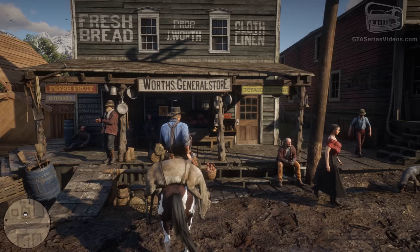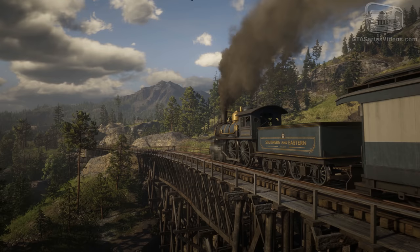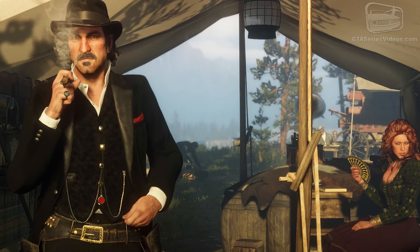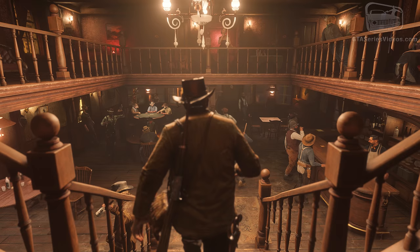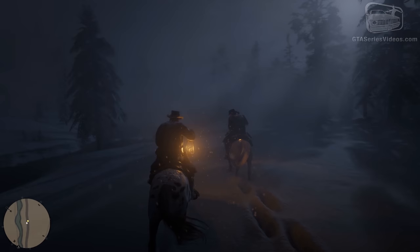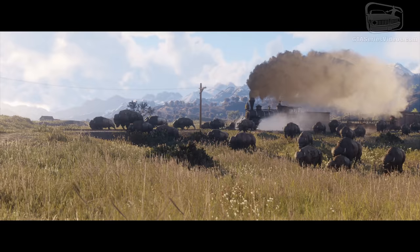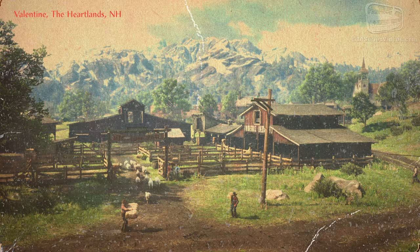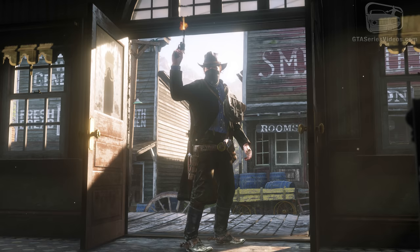Horses are not the only way to move around the world. You can also use trains, or upgrade Dutch's tent to unlock a map that gives you the ability to access any settlement you've previously visited, showing a cutscene of you riding there. You can also sleep and change your clothes in your tent or spend nights in hotels. The world is huge and split into five states: Amberino, Lemoyne, New Hanover, New Austin and West Elizabeth — the last two also appearing in the first Red Dead Redemption. In New Hanover we have the area of the Heartlands with the city of Valentine, a raucous, rough-and-tumble town that attracts traders, ranchers, cowboys, gamblers, outlaws and loose women — all looking to make some money, raise some hell and have a good time.